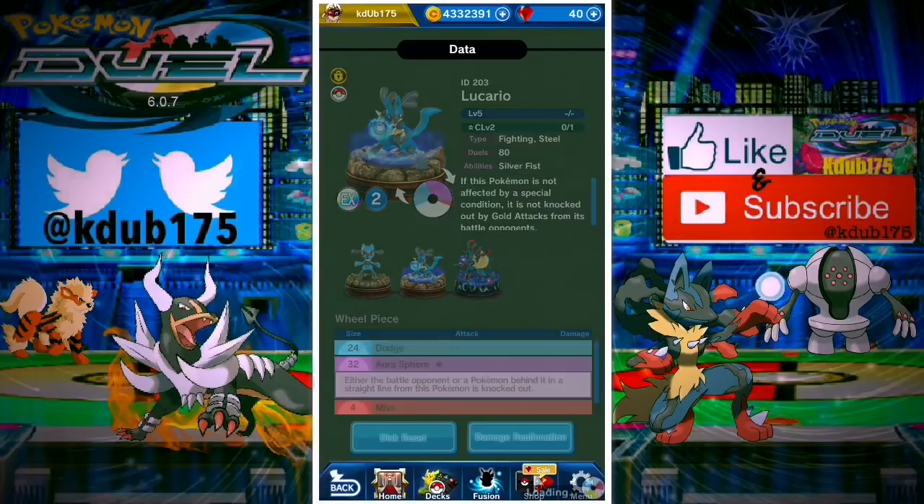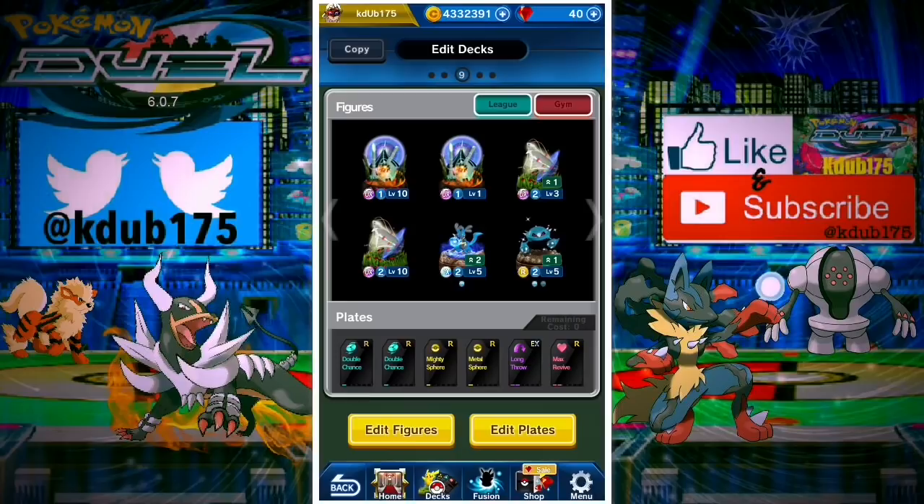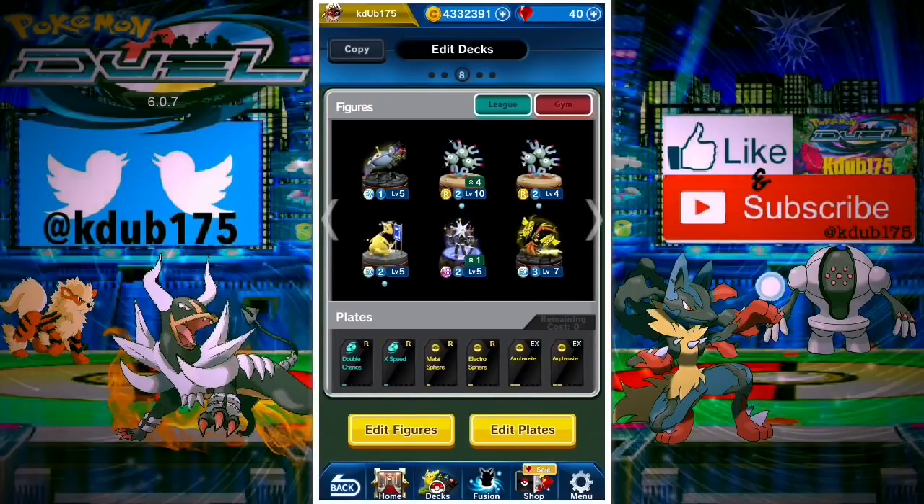Double Celesteela with double Pheromosa - we have Lucario, I have the Mega set but got rid of the plate. I don't think we need it but they're both fighting types. With the Mighty Sphere you're gonna be able to capture Pokemon - potentially their Ho-Oh because that's the only problem with the Celesteela Rendezvous. If they have Ho-Oh and they're a fire deck they can just bring them back. I didn't have room for a Mega Ampharos - I wanted two runners out the gate with the Metang and the Lucario. I do like this deck and I want to test it out, maybe there could be some tweaks made.